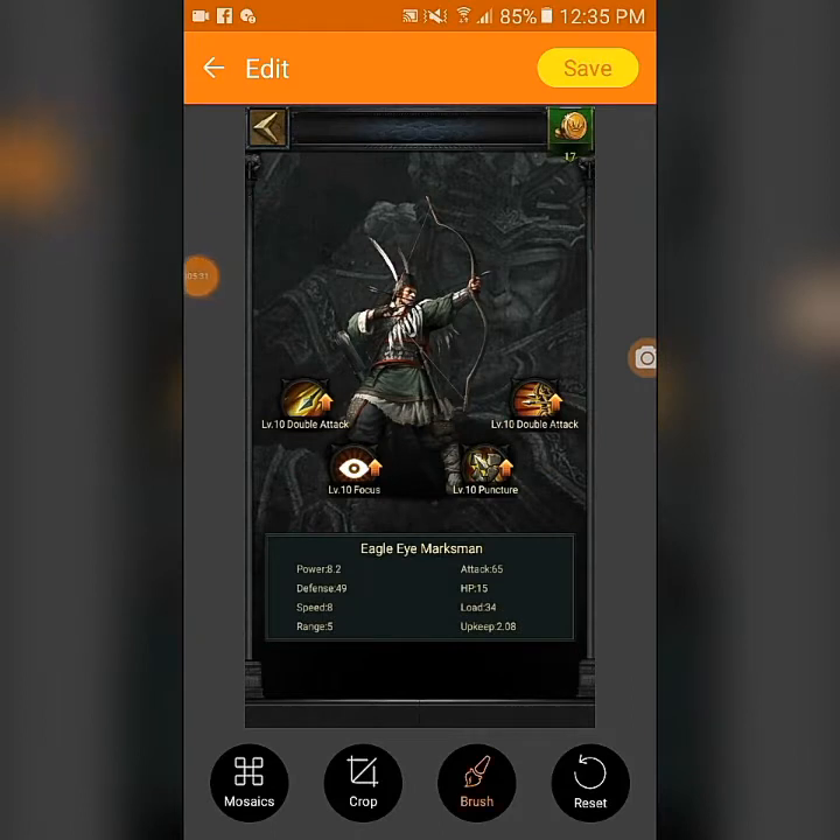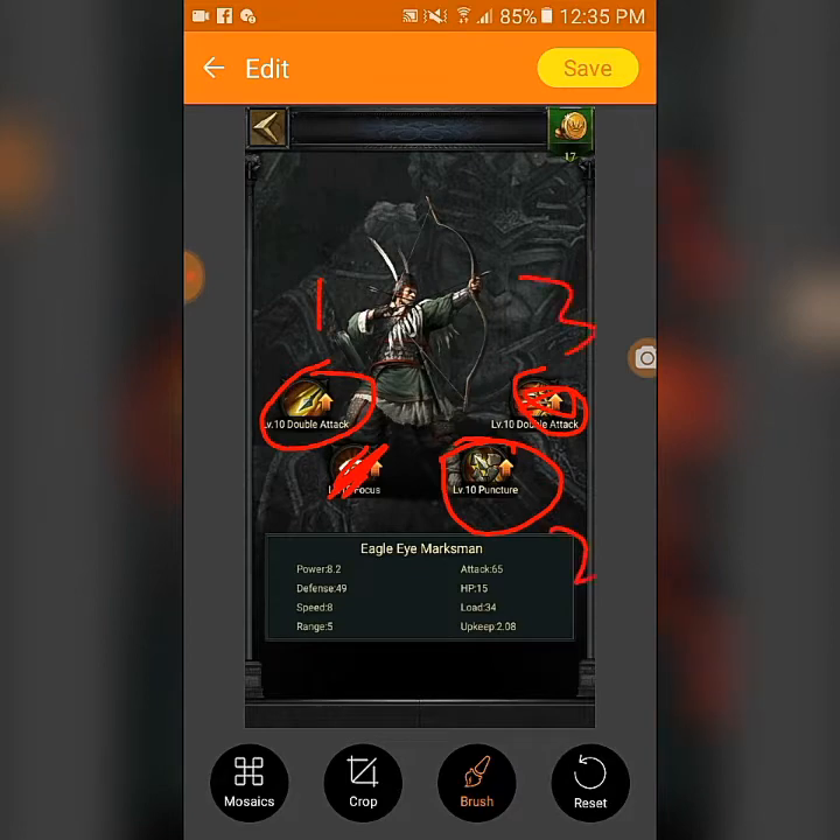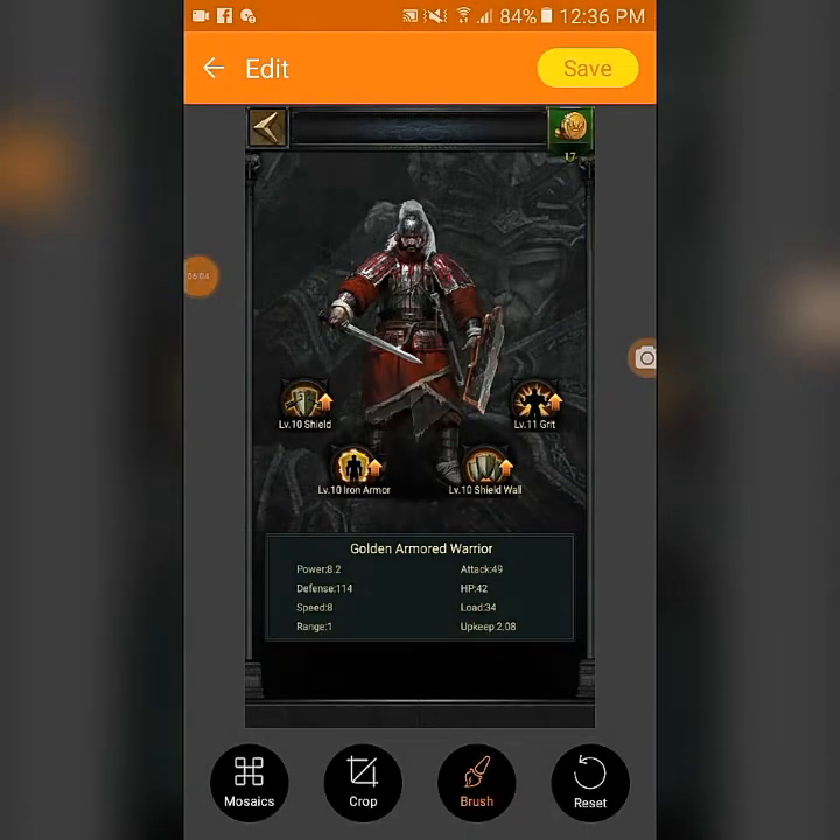For T10 archers, do Punctuate first, then Double Attack second. By enhancing these, it will deal more damage to T13 Supreme Legions. After that, add Double Attack and Focus third and fourth. For T10 infantry, do Critical Hit first, Shield second, then the remaining abilities after.